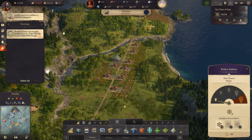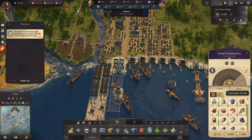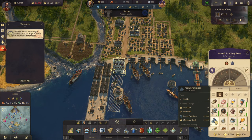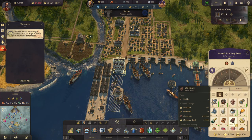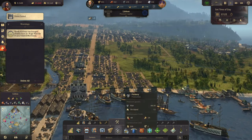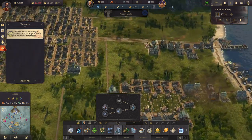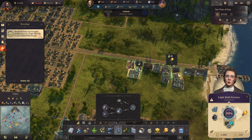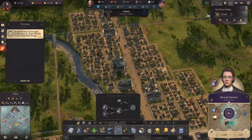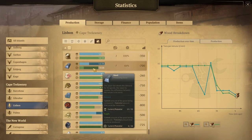Let's go to Cape Trelawney and see if we're missing any consumer goods. We're low on furs and don't have any penny farthings — I thought we'd started building that. Yes, we did start making penny farthings — there's the bicycle factory. We're missing steel; we have seven steel buildings on the island but apparently we're not producing enough: possible 26.